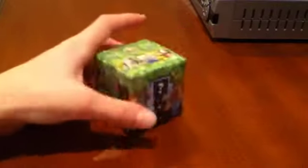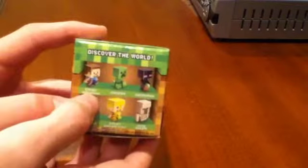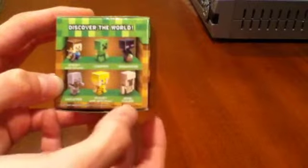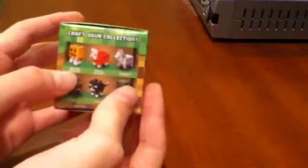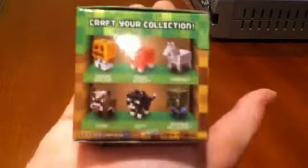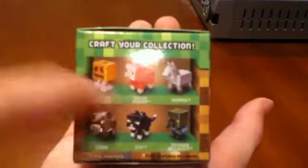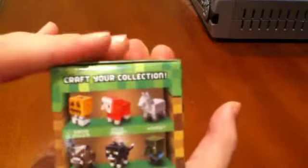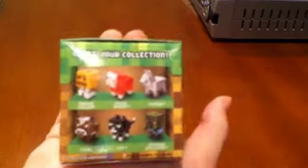Here, before I open it, let me just show you the ones you can get if you're not familiar. You can get Steve with the pickaxe, Creeper, Enderman, the Skeleton, Steve with Gold Armor, Iron Golem, Snow Golem, Dyed Sheep, Horse, Cow, Cat, and Zombie Villager. And the ones with the stars by their names — which are the Dyed Sheep, Cat, Zombie Villager, and Horse — are the exclusives to the one packs, the mysteries.